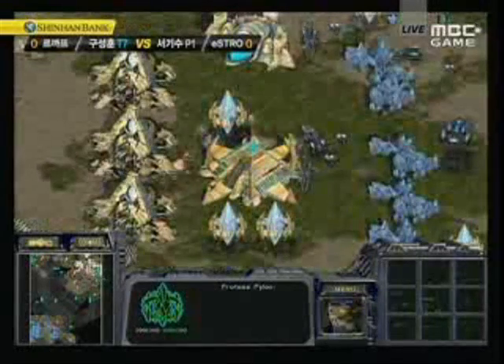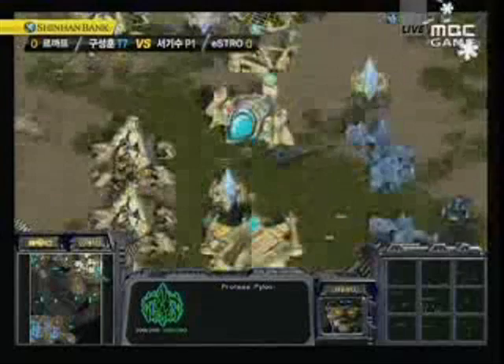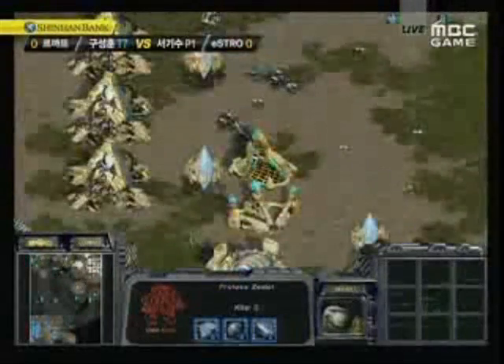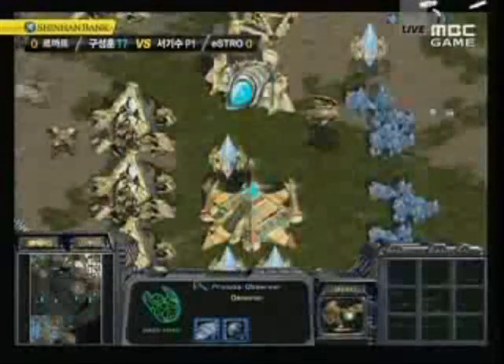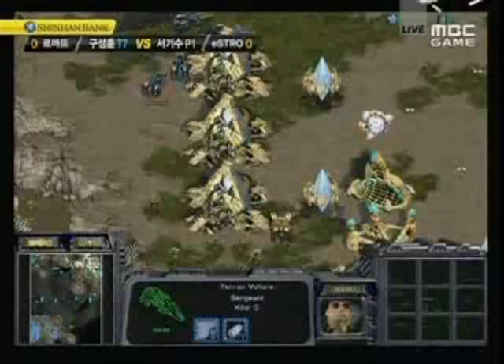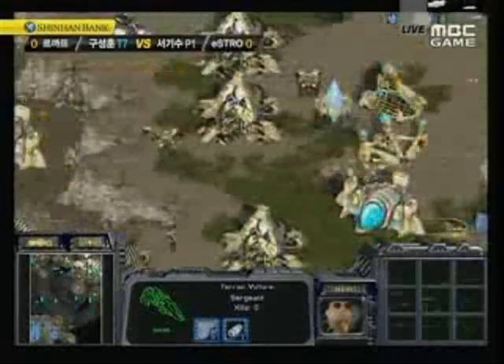Actually, it is effective. He's getting quite a few mines down, he's getting quite a few probes. Those zealots are just going down. He needs dragoons there — Tester needs dragoons. Those vultures are actually doing quite a lot of damage because Tester just doesn't have anything there.